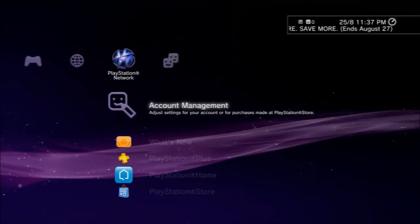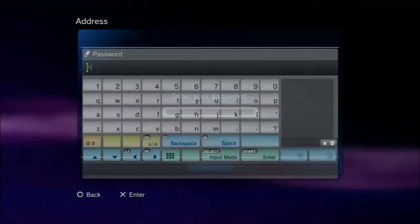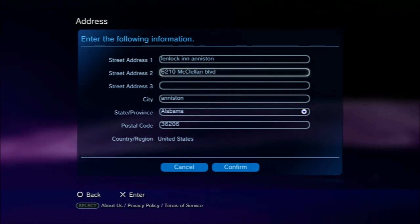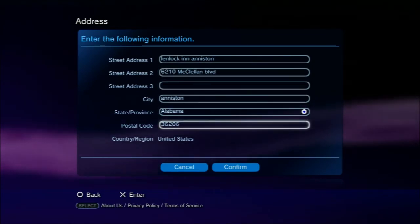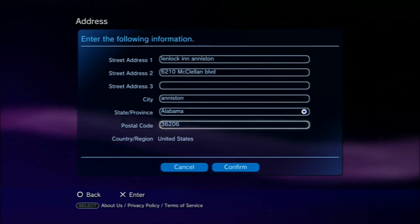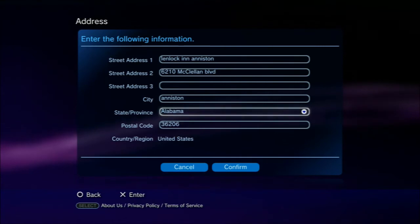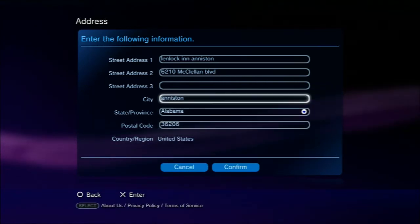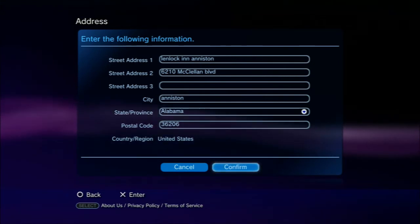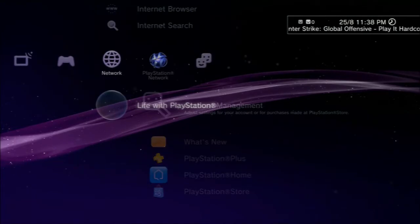So you want to go ahead and make an American account — select your region as a US address. When you're creating your American account, you need to make a legit address, otherwise it won't work. The easiest way is to go on Google and type in a hotel in whatever state you select — for example, a hotel in Alabama — and it'll give you a legit address. Type that in, and make sure you select your country or region as the United States so the PlayStation thinks you're in America instead of Europe.